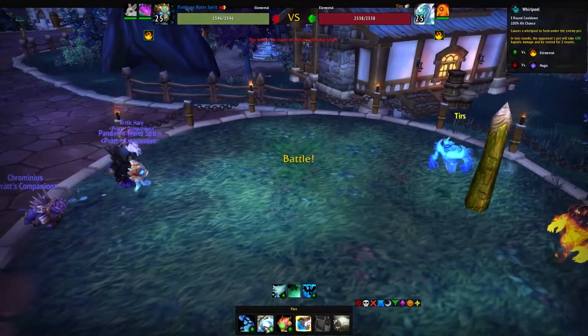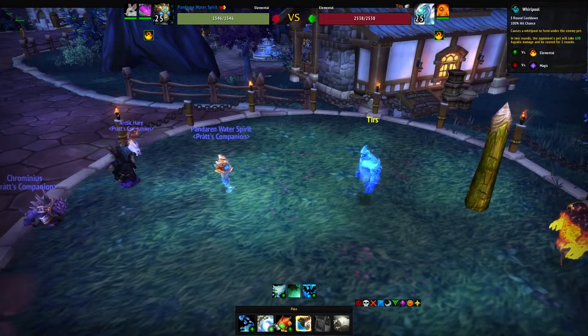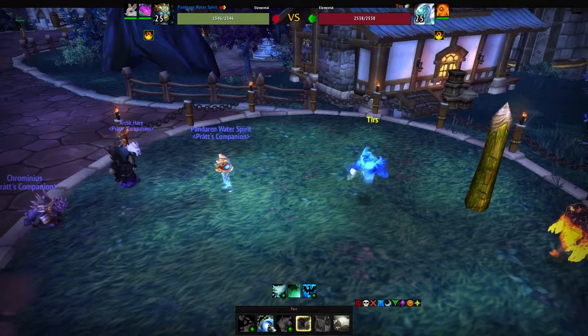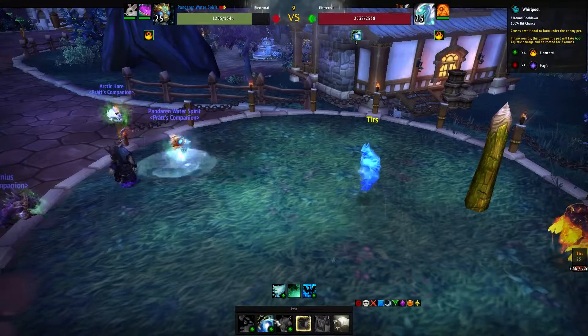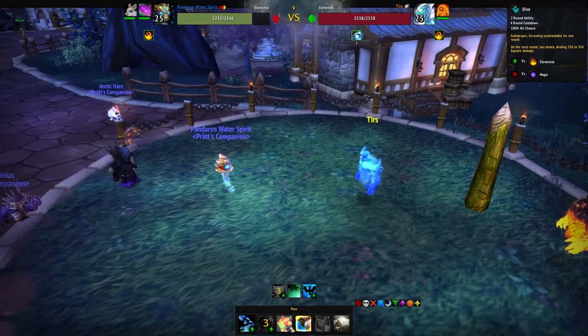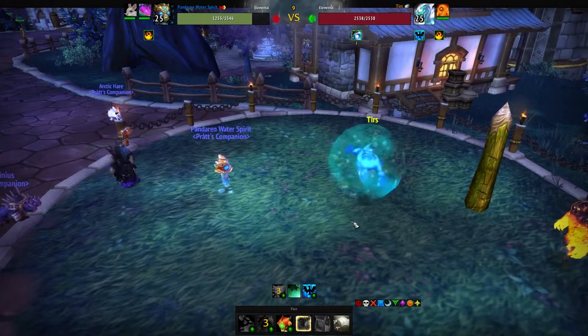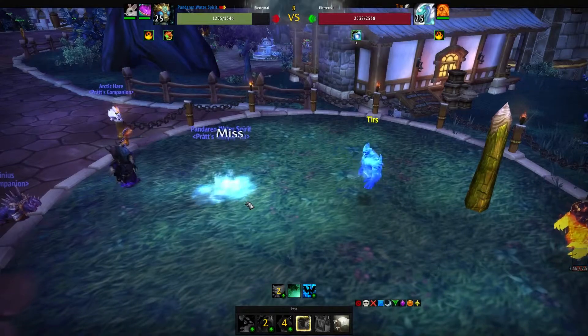First off we're going to do Whirlpool and then Dive, because those two will go off at the same time. We want to avoid Pump - Pump does about 2k damage. He's going to activate Pump in the second round. We don't really care about Cleansing Rain. Because we're slower than him and he always goes first, we Dive down, he does his first Pump to increase his damage, then the second one fires but he misses us.